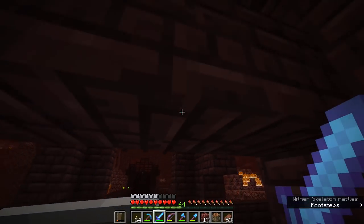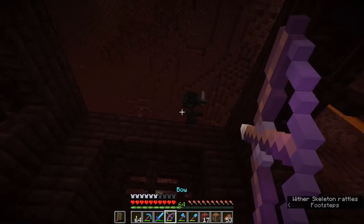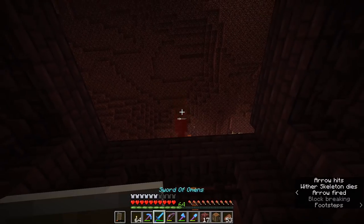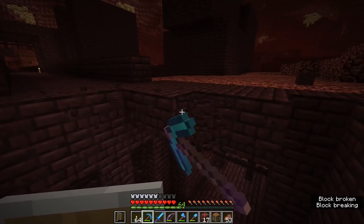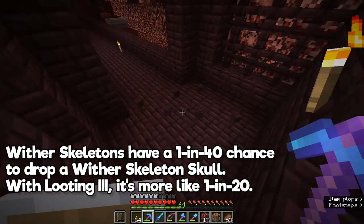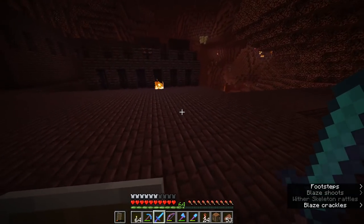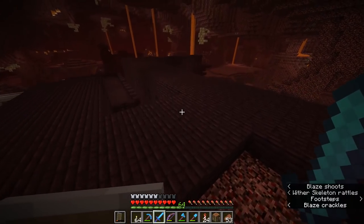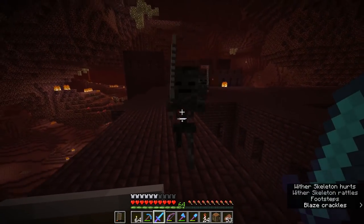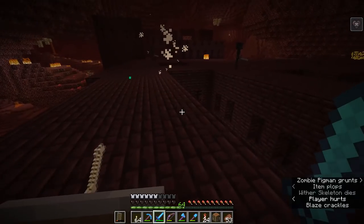The process of acquiring wither skeleton skulls is a bit of a grindy one — you'll find yourself just wandering around back and forth in these nether fortresses trying to track down the nearest wither skeletons. These guys can be a little bit tricky. The biggest obstacle is going to be the drop rate, where the skeletons have a pretty low chance of dropping their skulls and looting three will increase that, but it can only take you so far. You'll find yourself flying around the nether fortress looking for large patches of wither skeletons spawning, and getting into a situation where you can take them on one at a time.